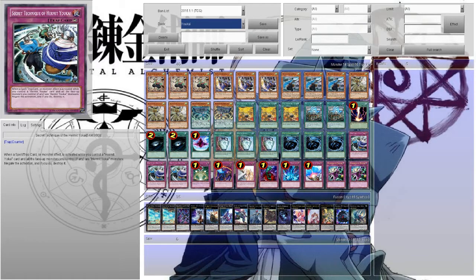This is sort of a different take on the Hermit Yo-Kai — it's more of a control variant, and I like it a lot. This isn't entirely my build; I actually found it on a Nukio Facebook group I belong to, thought it was interesting, tried it out, and changed it a little bit in terms of the trap and spell lineups to suit my needs. You should tweak decks to your playstyle so you feel more comfortable with them.